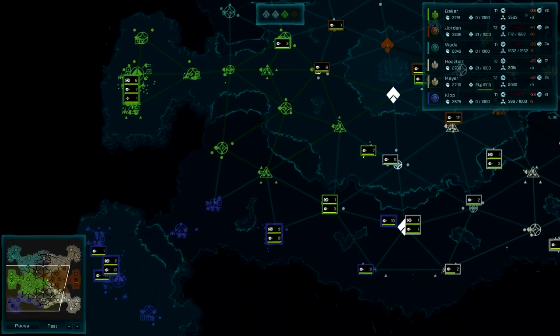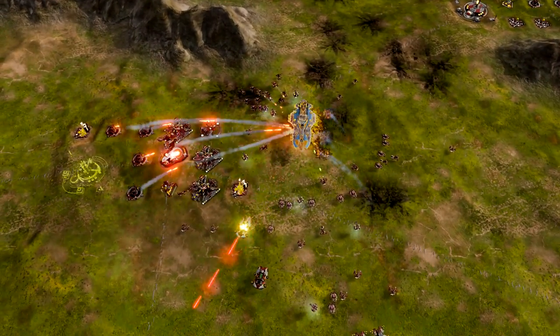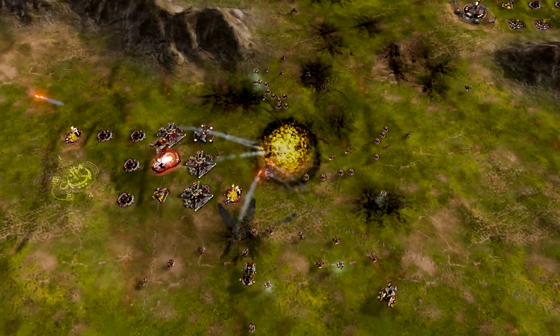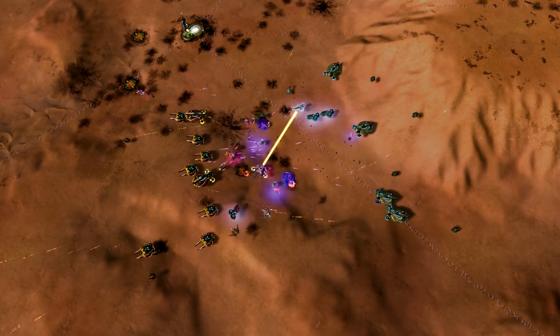Players spawn close to their teammates, allowing for combined attacks and strategies. The maps are also balanced for all team members, with clearly defined resources for each player so teams don't have to fight over spawn locations or expansion opportunities. There are a variety of map sizes and styles designed to appeal to different types of players and encourage strategies not seen on existing maps.